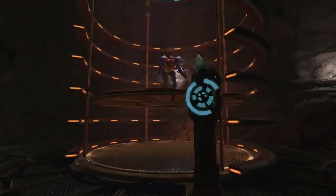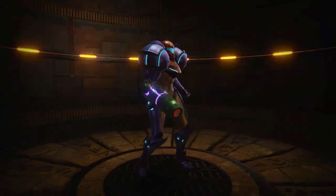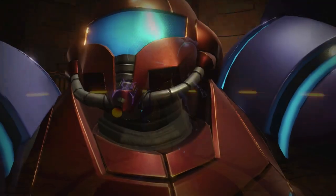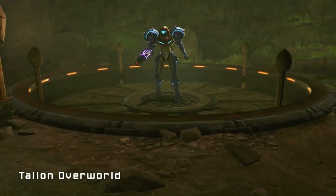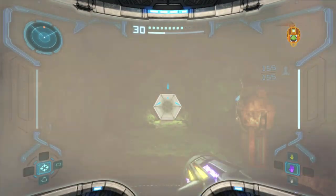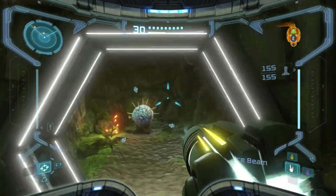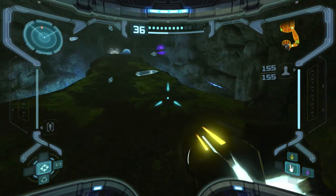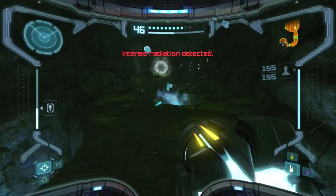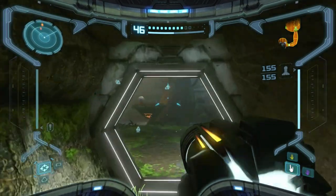I'm going to ignore all of these enemies because I do not need to deal with them right now. So we got two upgrades — we got the power bomb and we got the grapple beam, which now opens up a lot of access to different areas. I think there are two missile expansions we can get in here. Also, these things have a high drop rate for power bombs, from what I remember. If you ever need some, just kill those enemies.